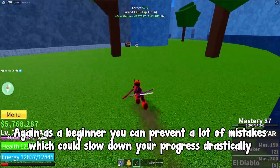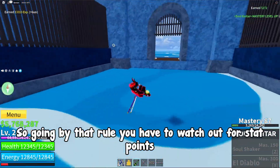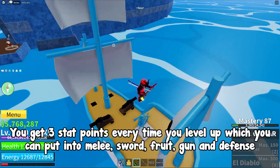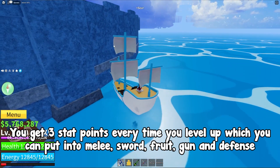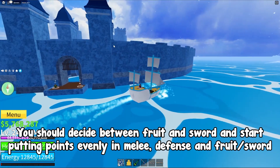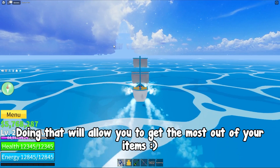As a beginner, you can prevent a lot of mistakes which could slow down your progress drastically, so you have to watch out for stat points. You get 3 stat points every time you level up, which you can put into melee, sword, fruit, gun, and defense. You should decide between fruit and sword and start putting points evenly into melee, defense, and fruit or sword. Doing that will allow you to get the most out of your items.